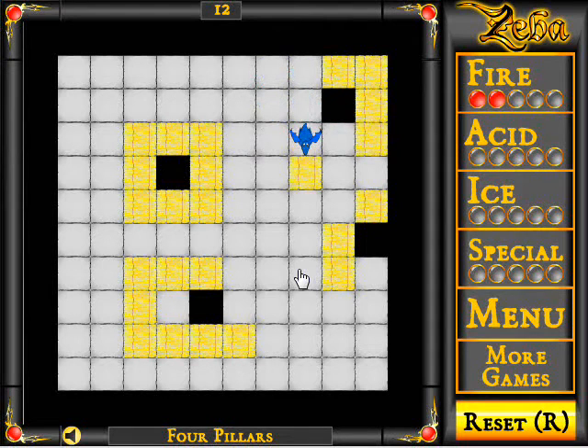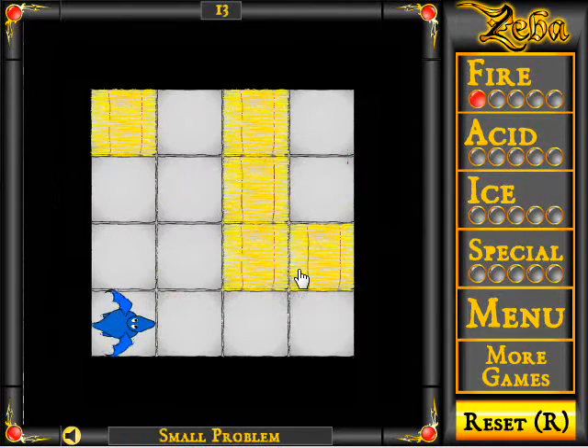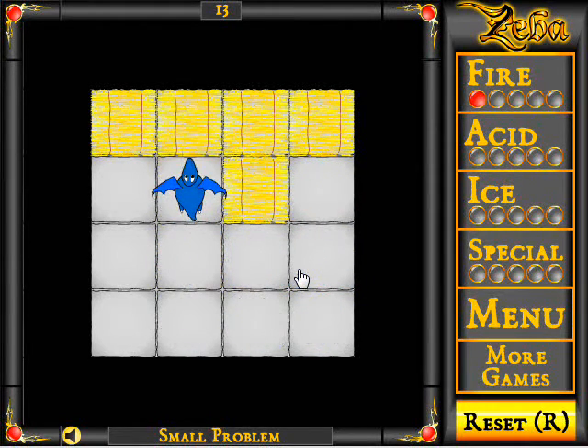This level is the first one where you really have to start thinking about it, but still not too difficult. I haven't really planned this one — it's just one of those things I'll go through and probably remember. It's a small problem: you can't push the one in the corner, but still not a problem.